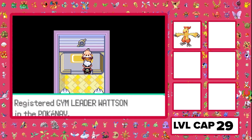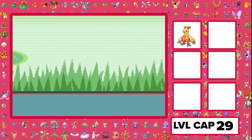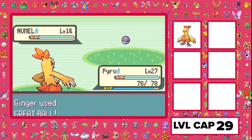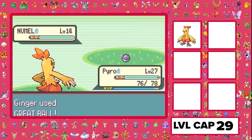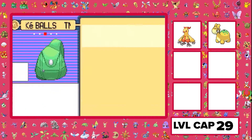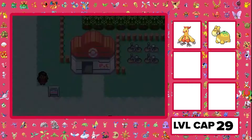Finally glad I beat that gym, because now we get access to our first team member: a Numel, which is very vital. Its ground typing will be great for the other gyms, and it's just nice to have another member since we're this close to over-leveling on every gym. We name it Fuego. Then I go to the Game Corner a bunch and get tons of the Flamethrower TM, so Numel now knows Flamethrower. It takes out a level 18 wild Numel with it, so good thing we taught it that. I'm just grinding Numel up as much as I can.